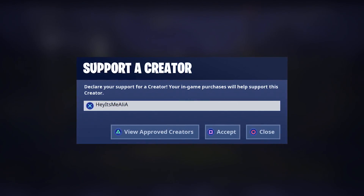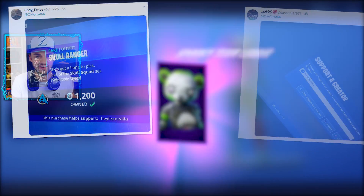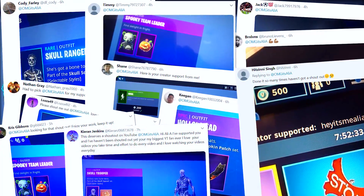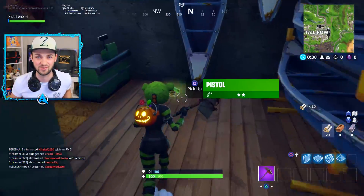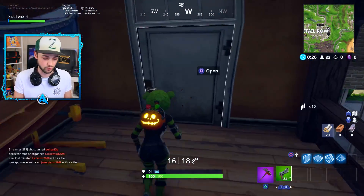If you pick it up or anything else in the store, make sure you use 'Hey It's Me Ali-A' as your support-a-creator code. Shout out to all of these guys that have done it, and if you do it, drop me a picture and you could be shouted out in the very next video. So we're gonna jump into some action today where we will be using this brand new balloon item.